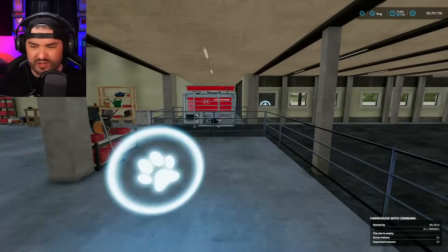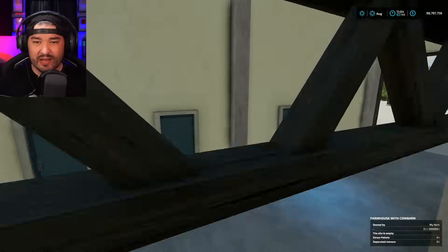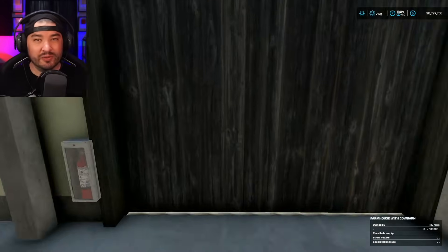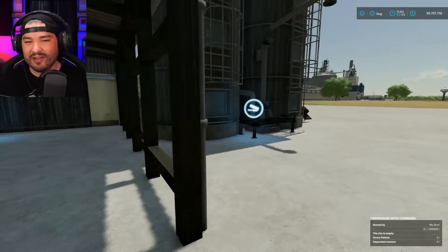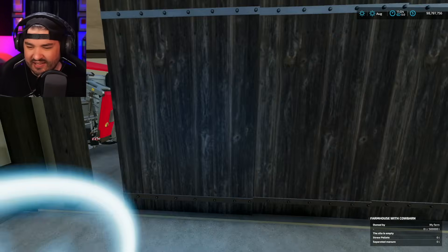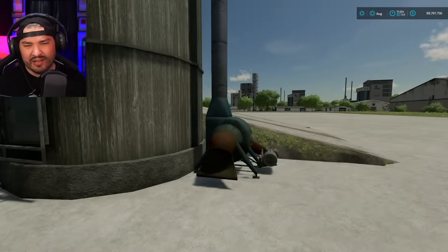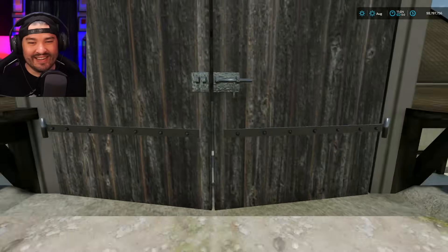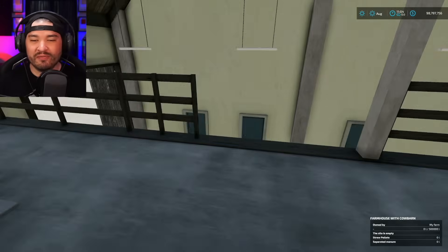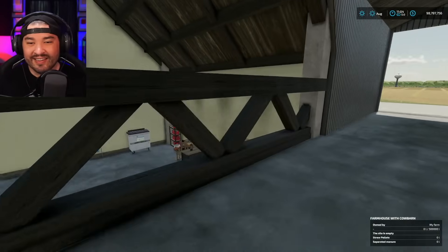Some doors on the second barn don't open — useless doors, but it is what it is. There's another area outside with a tip trigger, though it only says the silo is empty without indicating what it accepts. There's also a loft area where you can open up a hatch and drop food down if you want to — a really cool feature.